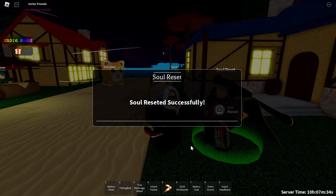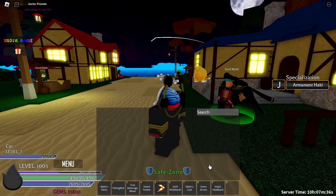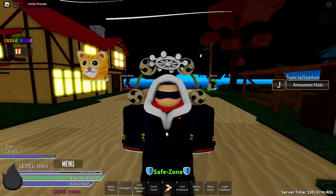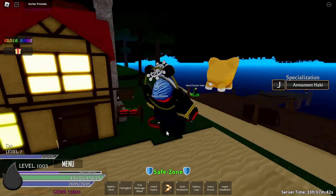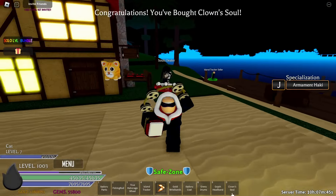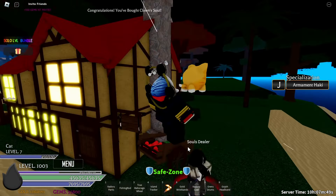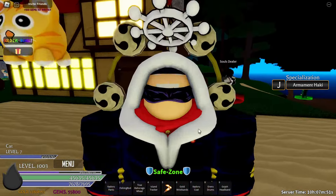Now that you have 150 gems, you can go ahead and click yes and the soul that you have on you will disappear, and you can finally eat whatever soul that you want. Here's an example — I'm going to get myself a soul, and as you can see, I can consume it if I want to.